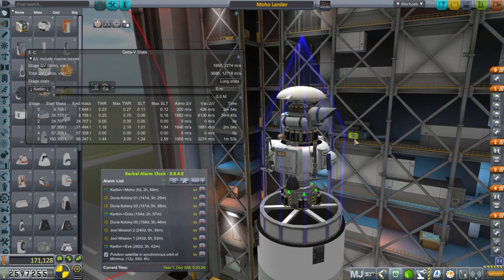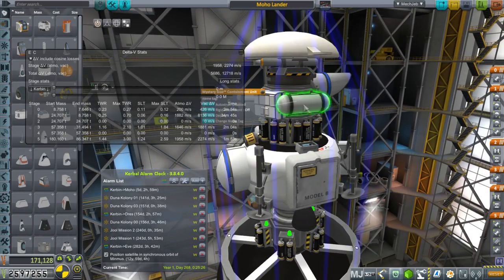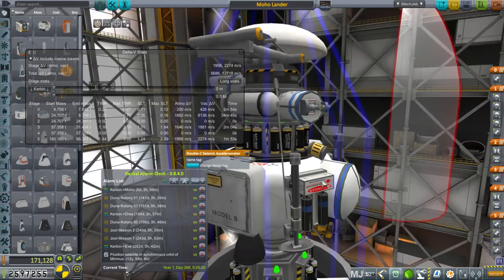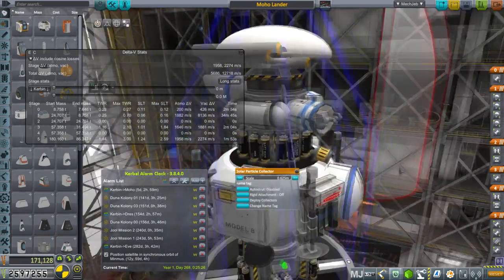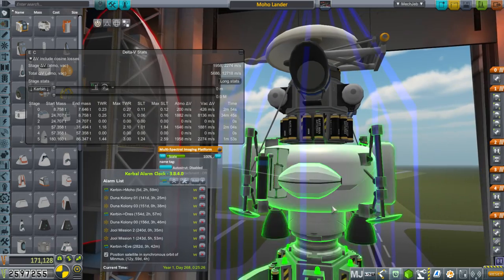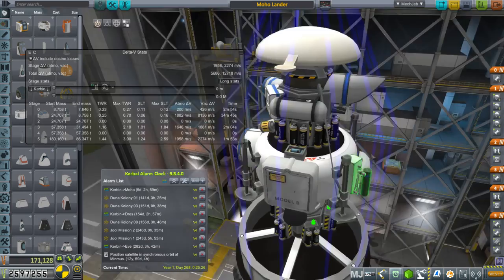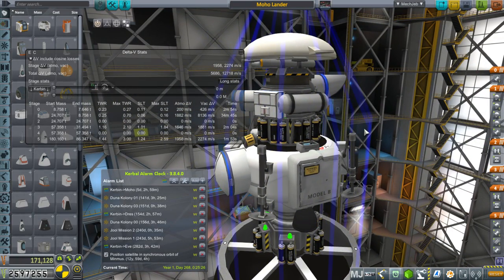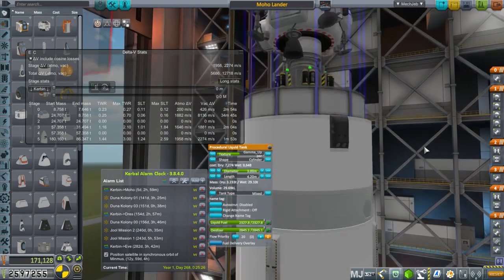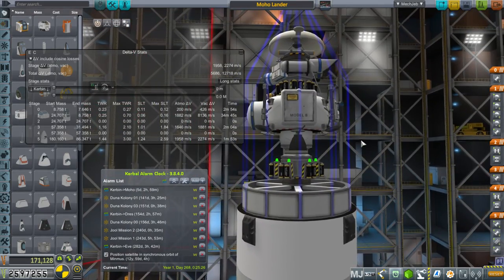We're also carrying other instruments. We've got a huge antenna — I don't know if we need one that big, but it'll probably be safer. We've got two goo containers, a thermometer, barometer, seismometer, a solar particle collector, the surface ablation laser light imager, a multispectral imaging platform, and a core drill. Lots of science. I really need to unlock more sciences, especially the science that allows us to get tanks larger than three meters in diameter, because this is really hampering us.